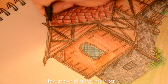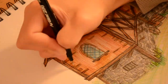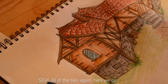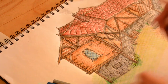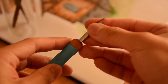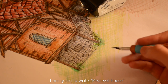Now go over all of the lines in pen. After that I will write something in calligraphy for you. All of the tiles again — here we go. Be careful, the tip is pointy — I care about your safety. I am going to write 'medieval house.'